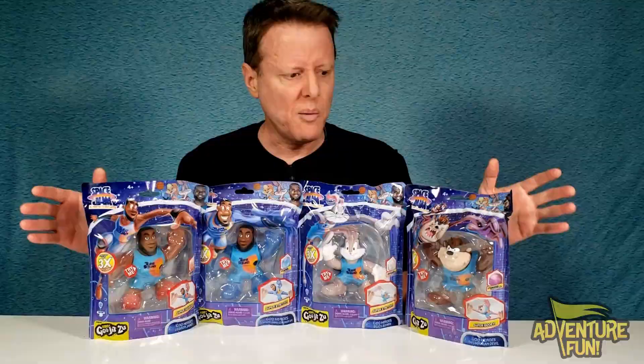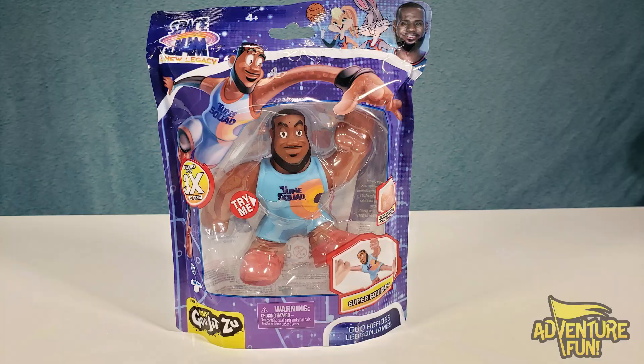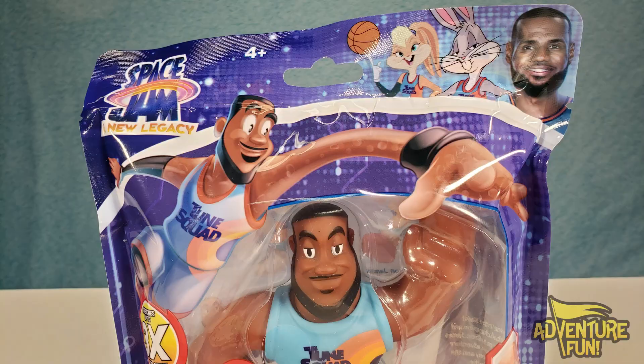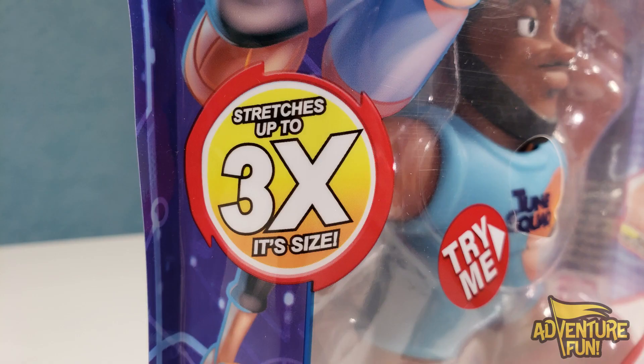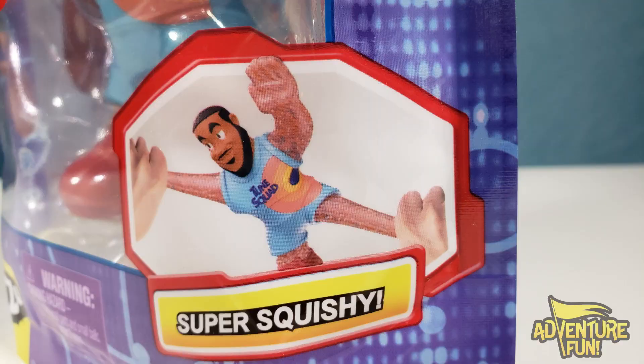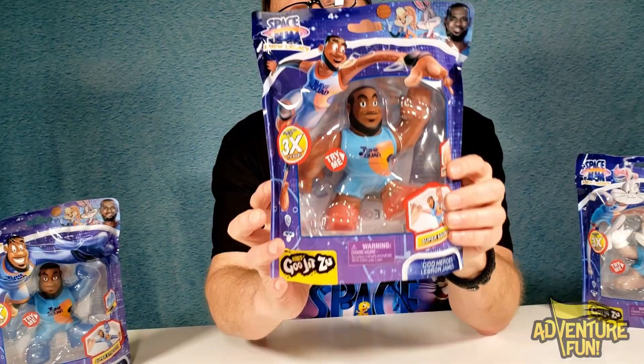Let's begin with LeBron James. Should we do regular LeBron James or should we do the Power-Up? When you see him in blue, that means he's powered up. So if you want to go with regular LeBron, take a look at that front package — he just looks fantastic in his ballet pose, ready to grab a basketball or slam dunk it. He stretches up to three times his size. The filling contains power basketballs, and he's super squishy. Goo Heroes — LeBron James. Let's take a look at the back.